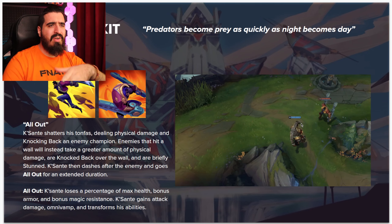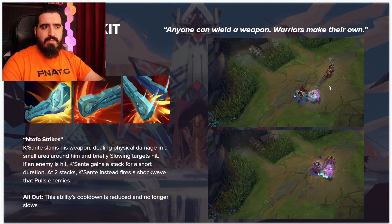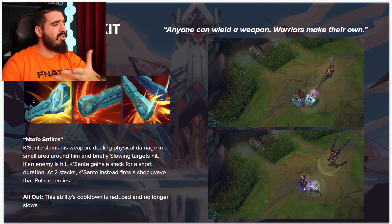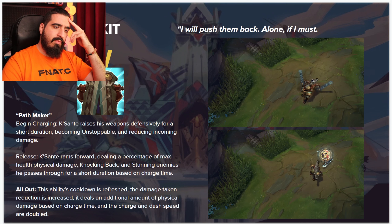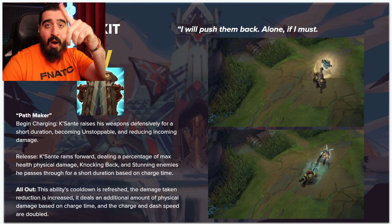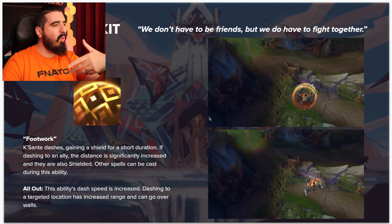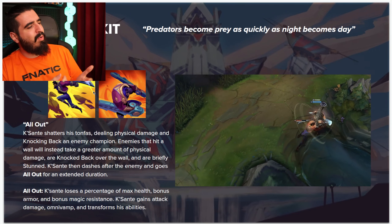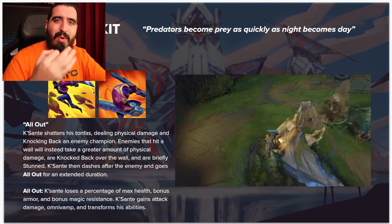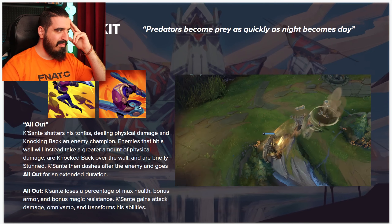You don't even need to press the R. Without All Out form, you already have max HP physical damage, knockups from Q and W, unstoppable from W, and reduced incoming damage. Why lose armor and magic resist? The W gives a shield anyway. You can just fight without using the ultimate and no one is going to stop you because this is broken.